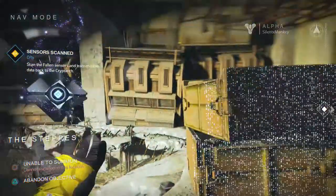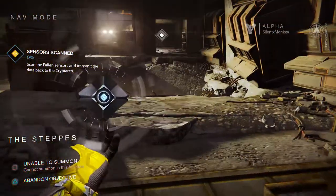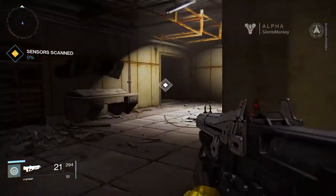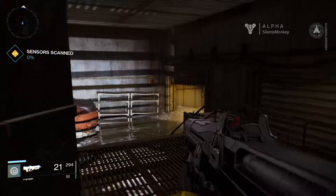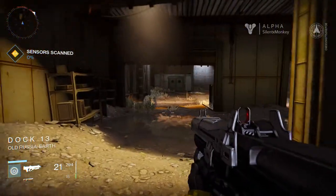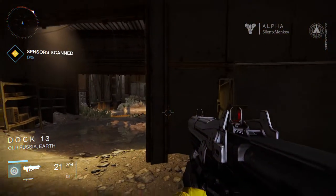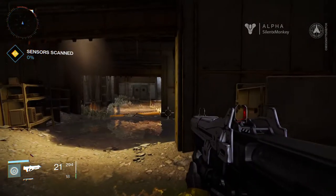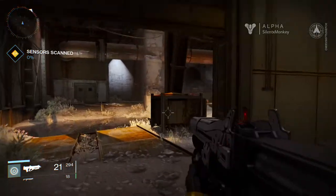Alright, where's the scanner thing? Got to come here. Yeah, we're going over there now. There's no enemies in here, which is strange - probably going to get a face full of them in a second. In the bottom left, see the square marker? That's my L1 ability where I throw the grenade. And I think the bar that's filling up might be that pulse attack where I shoot forward and disintegrate enemies in front of me.